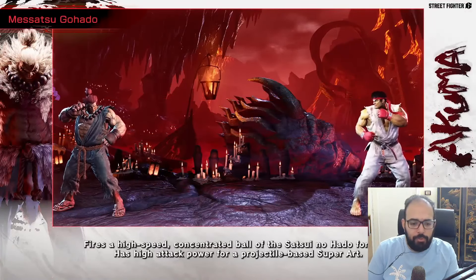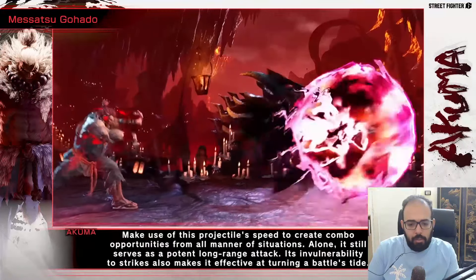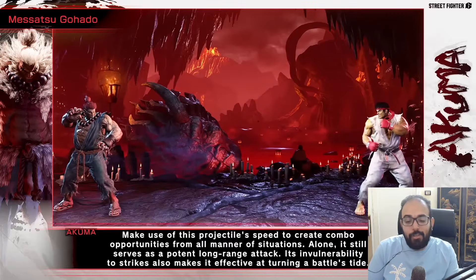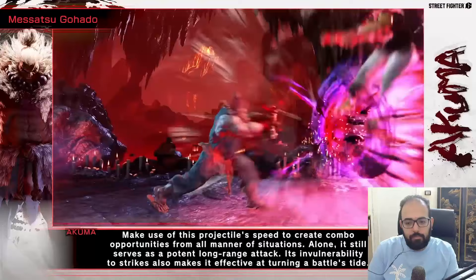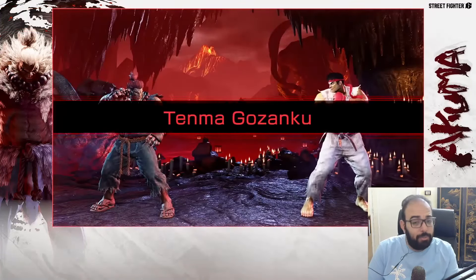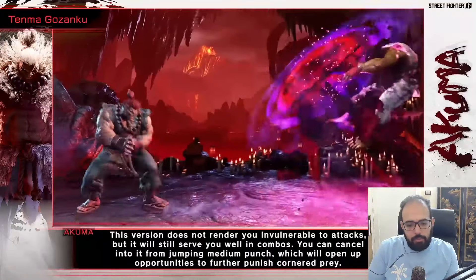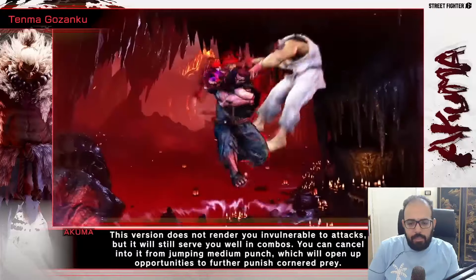Misatsu Gohado — that's his Level 1 super. It fires a high-speed concentrated ball projectile, can be used in combos, and still has invulnerability so you can use it as a reversal. Even if you land a stray air fireball, you still have the ability to convert. It looks really fast — actually looks better than the Shinko Hadouken. And there's an aerial version too.